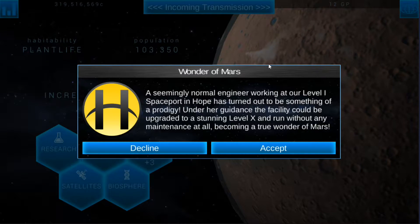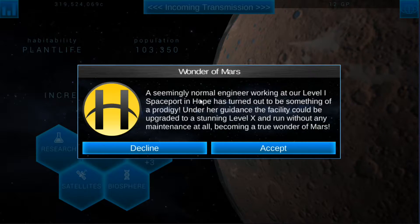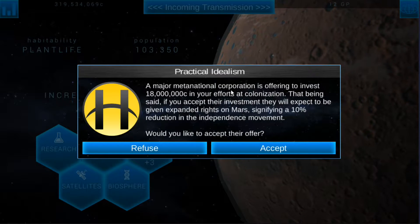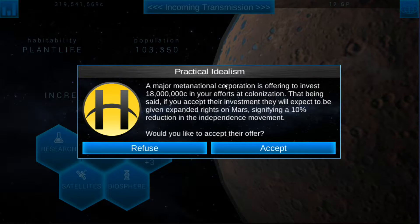Hello ladies and gentlemen and welcome back to some more Terra Genesis episode 9 with the series here. I just booted the game up and this popped up and it's a pretty big deal. It was basically saying that it's going to upgrade our spaceport from level 1 to level 10. I haven't even showed the spaceport off yet but we're going to go look at that in a second.